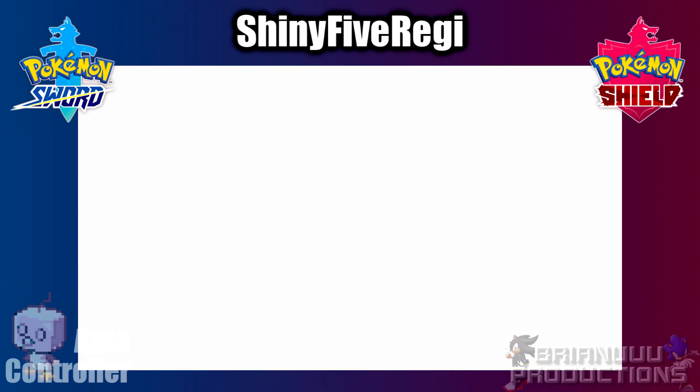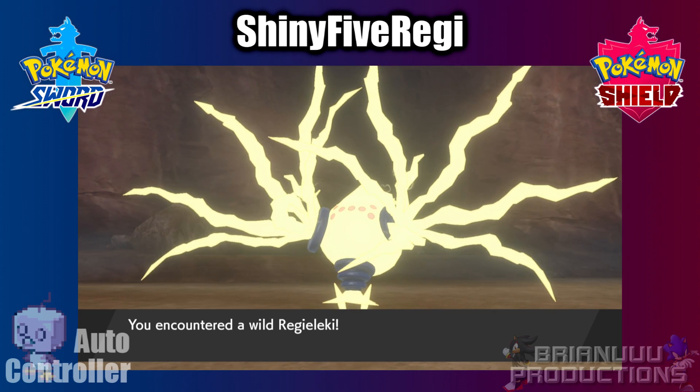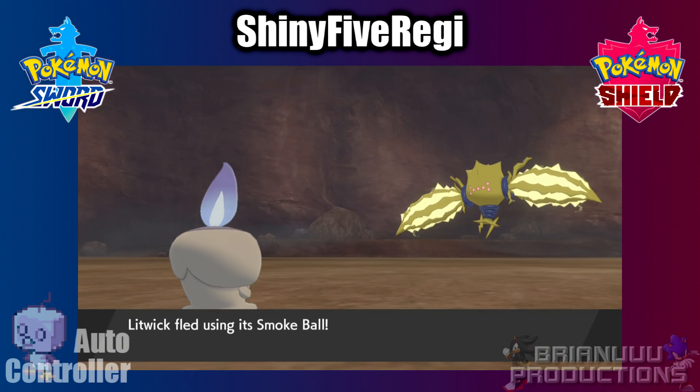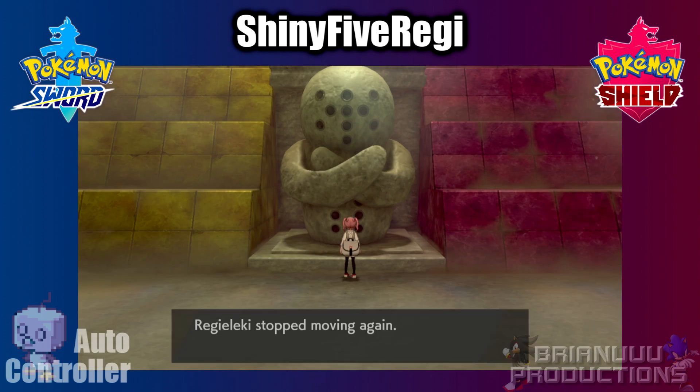If it is a shiny, unplug the board immediately or take the Switch out from the dock to stop the program from running. If it is not a shiny, after a while it will run from the battle and start the process again. Note that Fast Mode will run from the battle about 2 seconds after the battle UI shows up. Slow Mode has about 5 seconds extra.